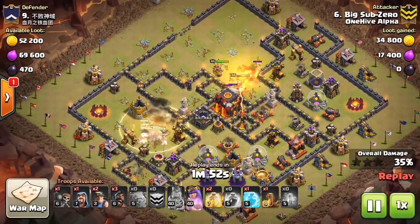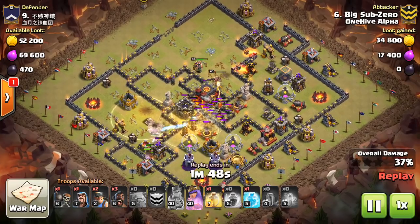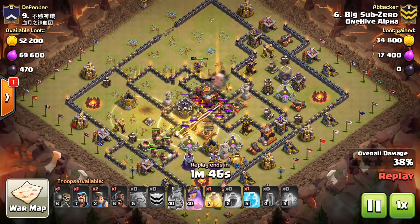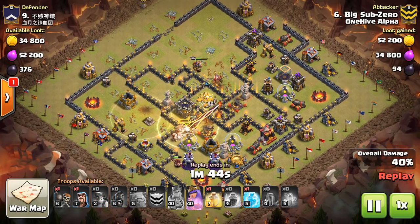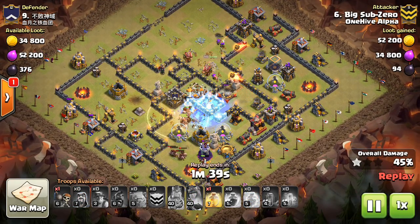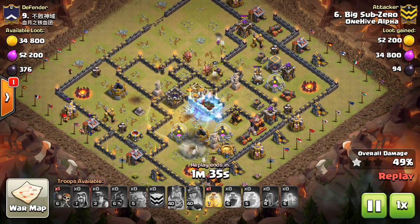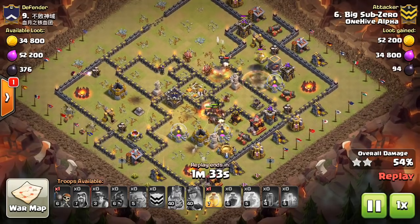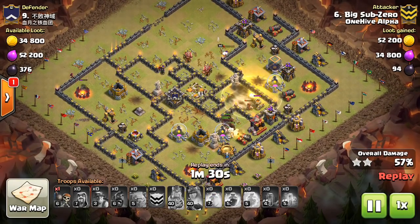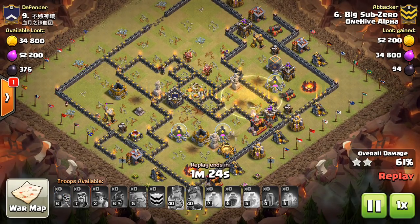The reason you want to control the middle with a kill squad is because the one thing these bases tend to have going for them is a pretty powerful core — they tend to pack in a bunch of Teslas. If it's a Town Hall 10, the Inferno Towers, Giant Bombs — they tend to really pack the core full of difficult things. So you want to be careful about sending hogs or loons through the middle of these bases, because oftentimes that's the most dangerous area on these anti-two-star type bases by that Town Hall.